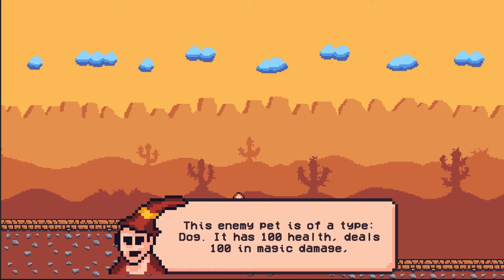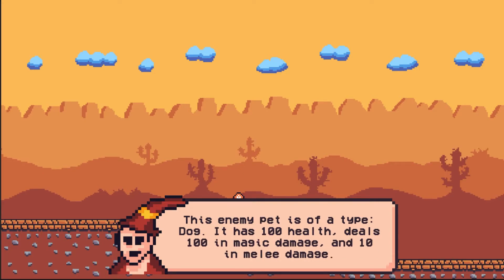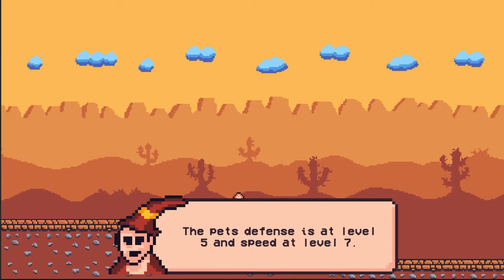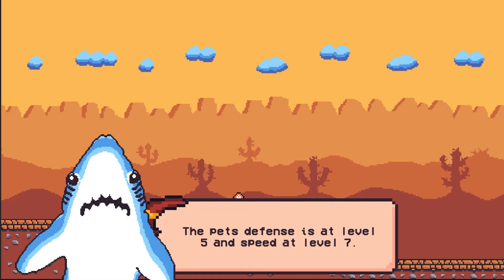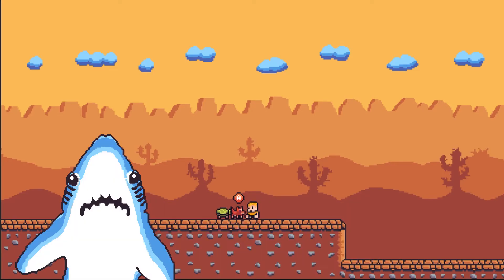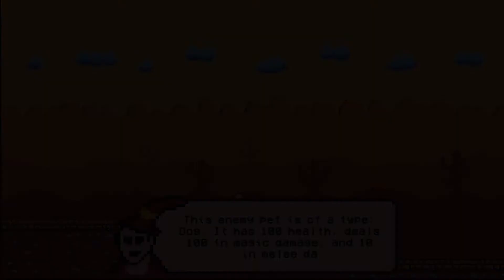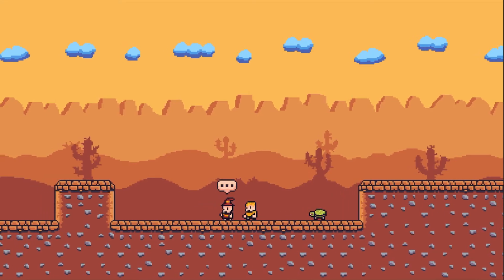If the player presses the interaction button, a new NPC chat box appears with some text. The text basically lists all the different stats that the particular enemy pet has, like the value of its health, different attack damages, defense, and so on. I haven't implemented what happens next, but basically the player will have a choice between fighting the enemy pet or just moving away from the pet.